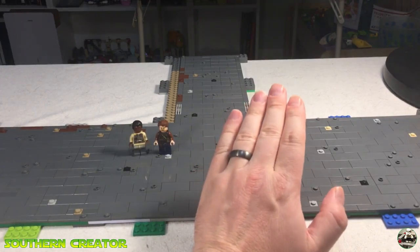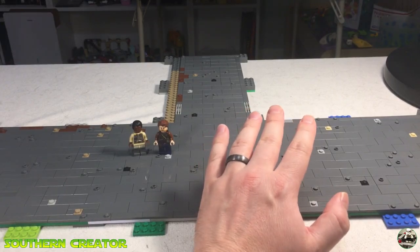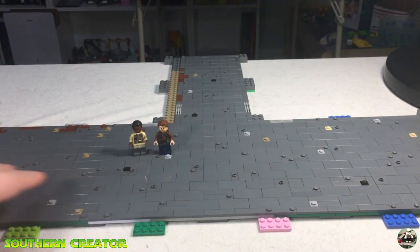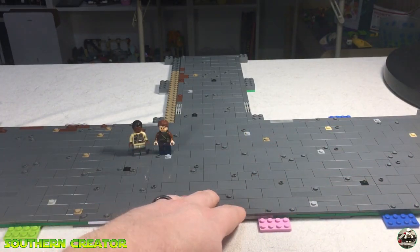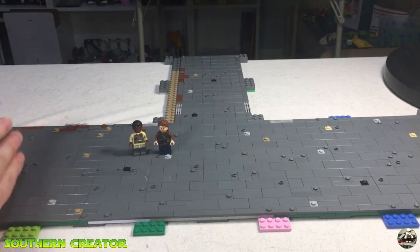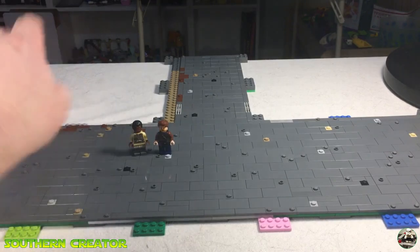Over here there's going to be just a random older building. It will not be occupied — I'm not going to furnish it; it'll just be a facade. Over here on this side of the street is going to be roughly three different buildings. At least one or two will be furnished inside, and one will probably just be a facade. On the left side at the end of the street, it's going to have a big garage warehouse facility — not furnished, it'll just cap the road off.